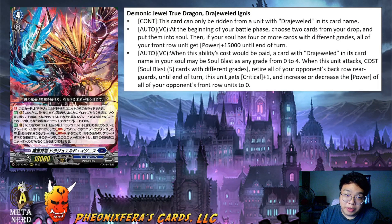First off is the grade 4 Drudge World himself: Demonic Jewel True Dragon, Drudge World Ignis. Continuous — this card can only be ridden from a unit with Drudge World in its card name. Second skill, Auto Vanguard Circle: at the beginning of your battle phase, choose 2 cards from your drop and put them into soul. Then, if your soul has 4 or more cards with different grades, all of your front row units get 15k power until end of turn.